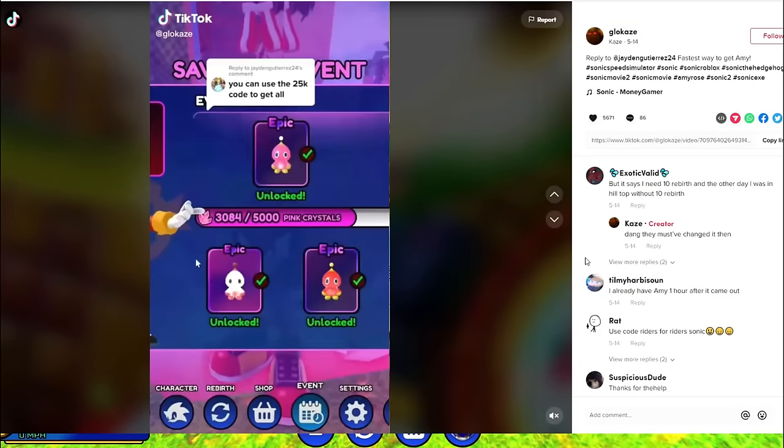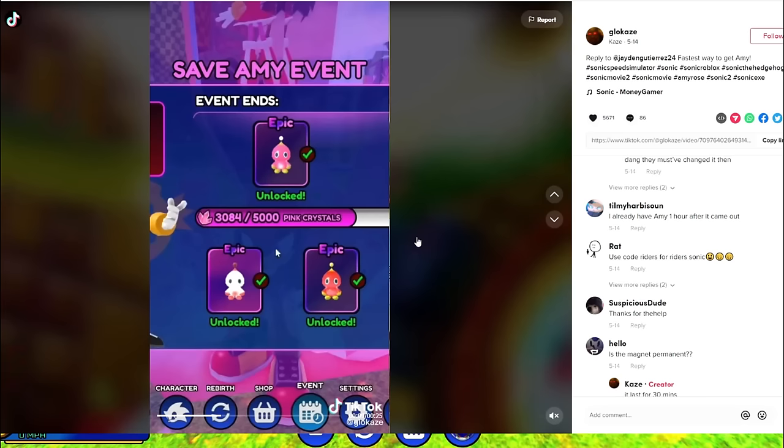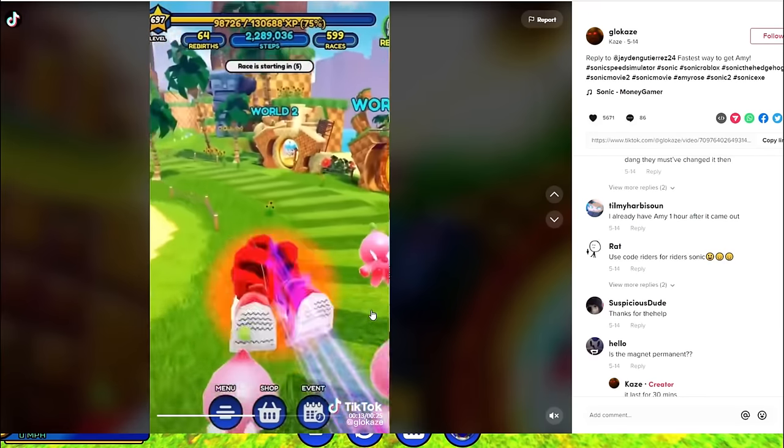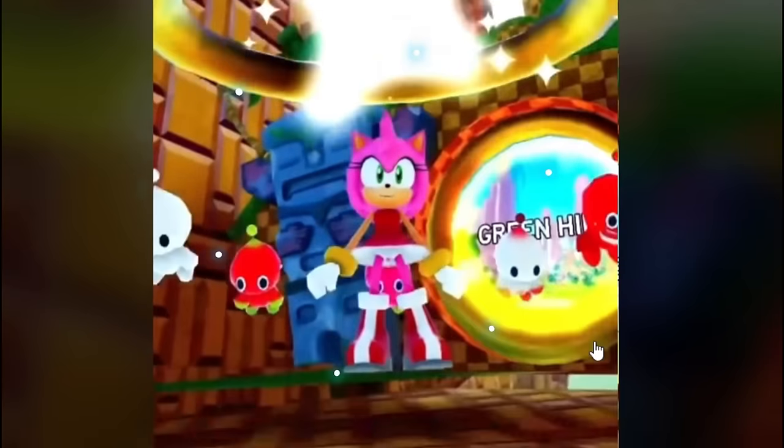You can use the code 25K to get all Chows. I thought when you use code 25K, you get a new Sonic skill or unlock a new area. The guy got a whole bunch of Chows. 25K gave him Amy Rose.